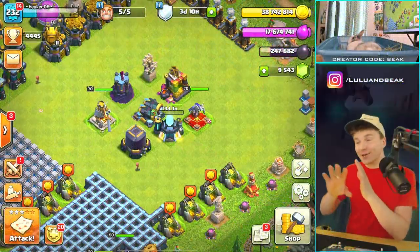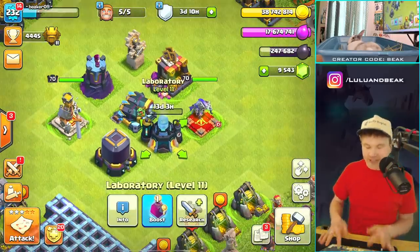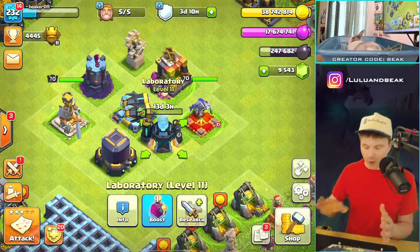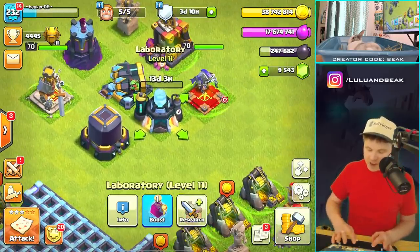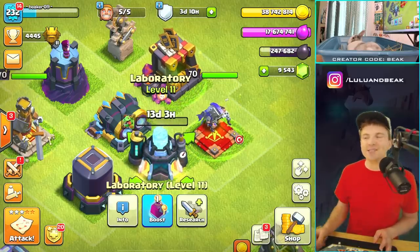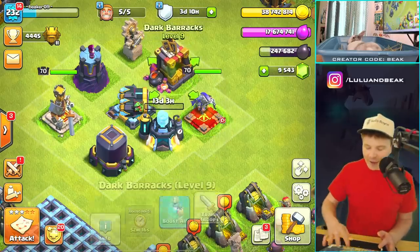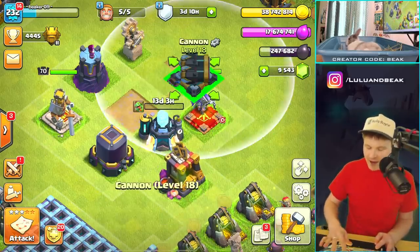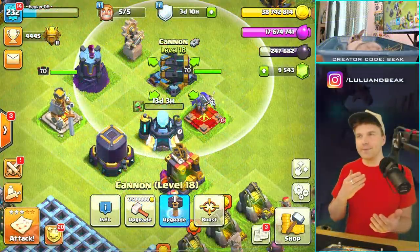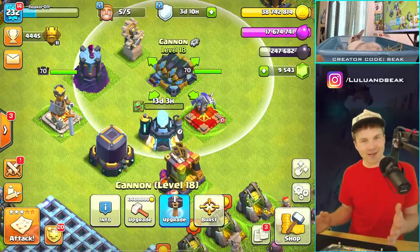I was going to go start doing raids with this new stuff, but we've got to spend some of this loot first. It's like halfway through the video and we haven't spent any loot. We got the baby dragons going — good, we need that. We also need to spend some gold. There are so many things I want to do — we gotta do these cannons together.